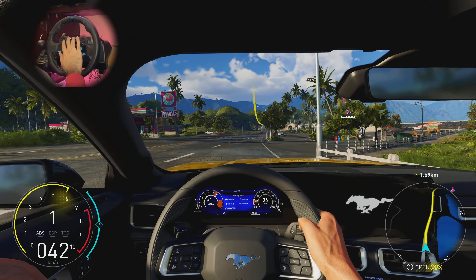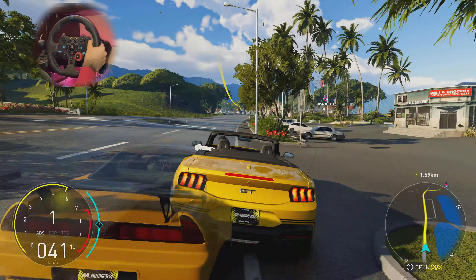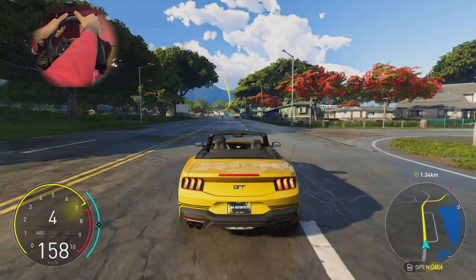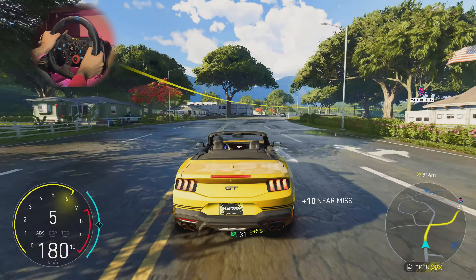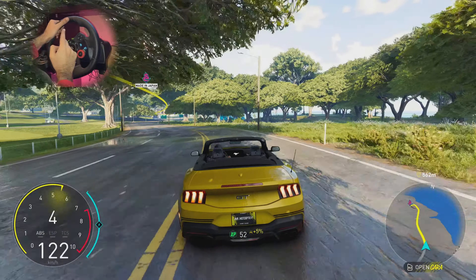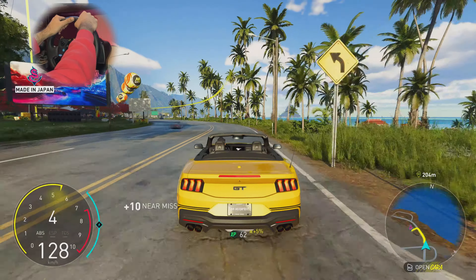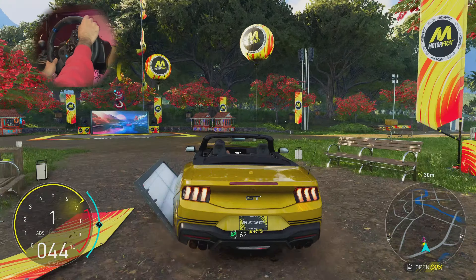Whoa, where are you going? A Nissan Skyline GT-R just flew through us — okay, that was a ghost car. Now we had an NSX fly through us too. I'm trying not to get annoyed. I have to be super careful with the steering wheel because of the immense force feedback coming in, along with crazy amounts of counter-steer happening at almost 200 kilometers per hour. This thing drifts!